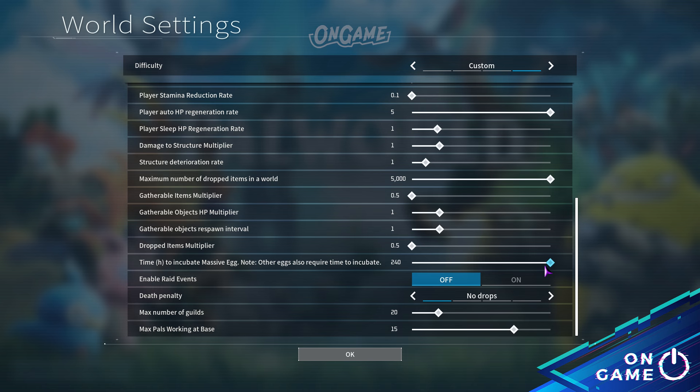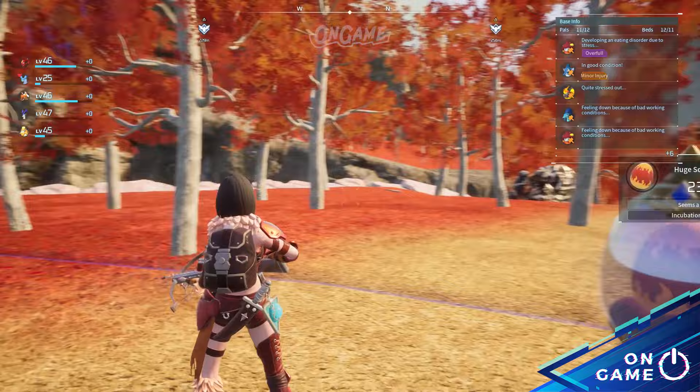Setting the egg incubation time to a lower value like 1 adds a bit of suspense to the hatching process without making it instant. But if you set it to zero, it will lead to immediate hatching, so you don't need to waste time and wait longer for the egg to hatch.